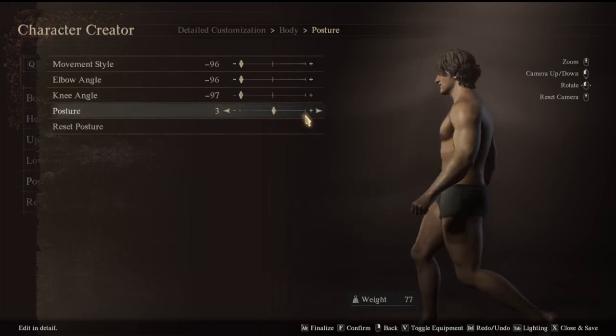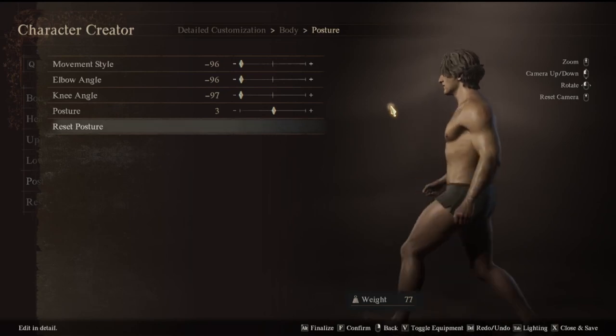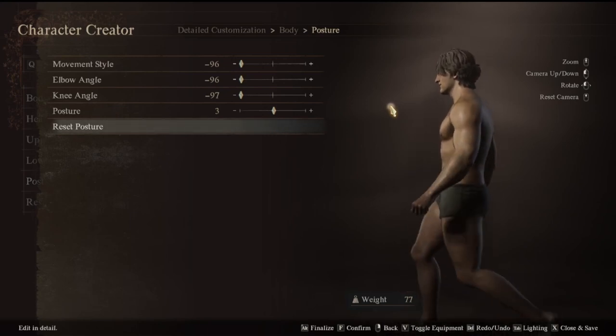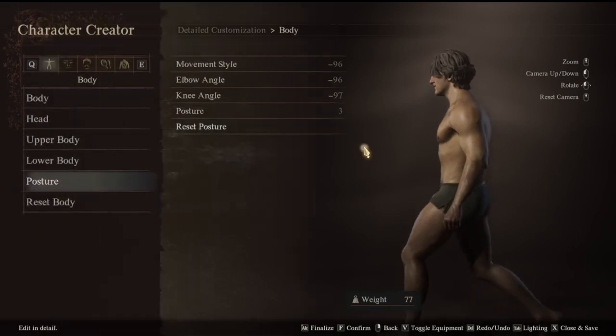Right in the center is probably the best. This character creator is going to be crazy. Whatever you create will carry over into the main game once it is live, and you have like two weeks to play around with stuff here.